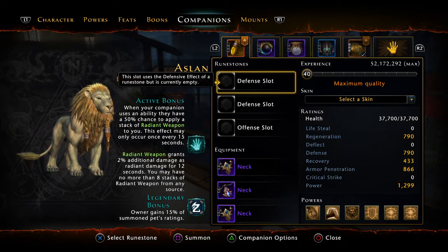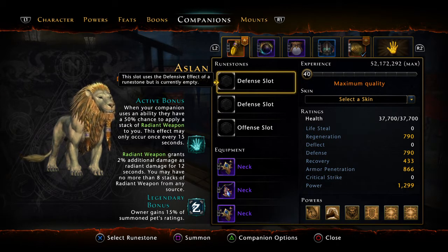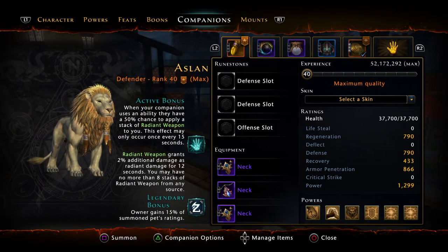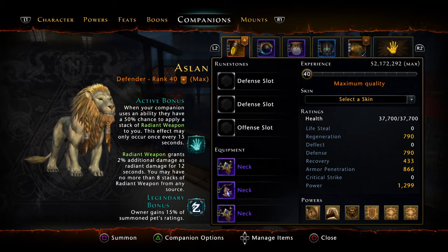I keep the Lion around because I get the Radiant Weapon passive: when your companion uses an ability, there's a 50% chance to apply a stack of Radiant Weapon, which grants 2% additional damage as radiant damage for 12 seconds (max 8 stacks, once every 15 seconds). If you have a chance to replace this companion, there are tons of great options — debuffing companions, or the Moonbeam companion which reduces enemy crit and increases your party's crit.